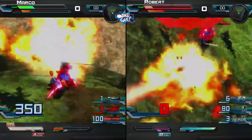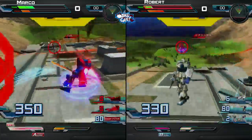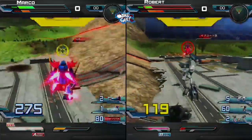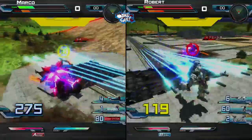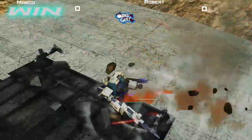Ifrit is just taking him off. Those mortar stuns getting to be a little bit too much. Robert trying to poke, but Ifrit goes in and closes the gap really well. EZ-8 enters the EX, goes straight for the ult and claims the first win — just not enough to stop Ifrit. Marco is one up on Robert.